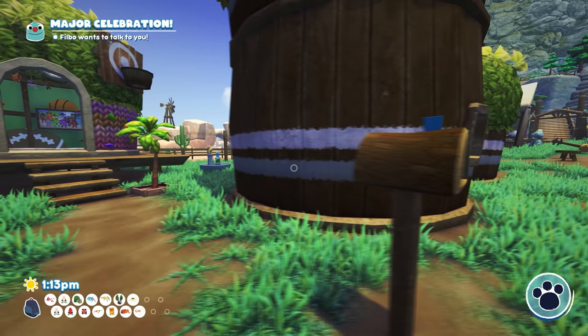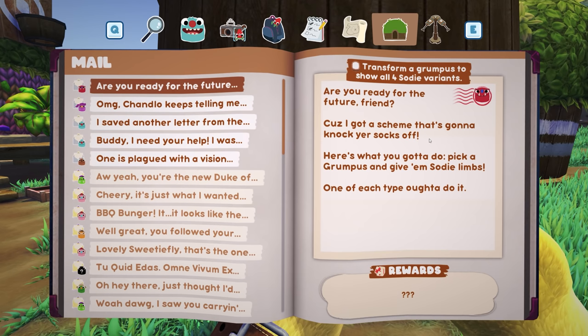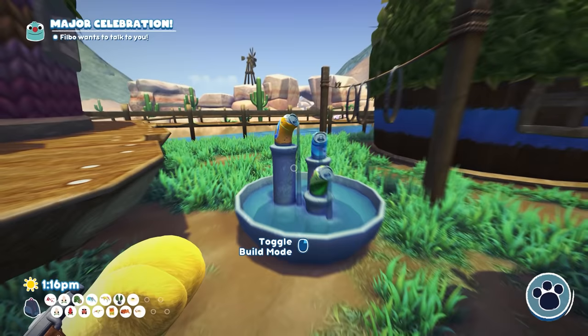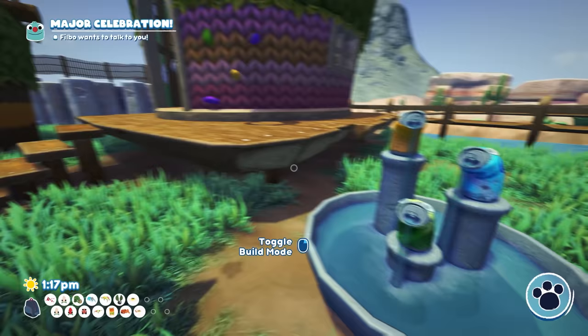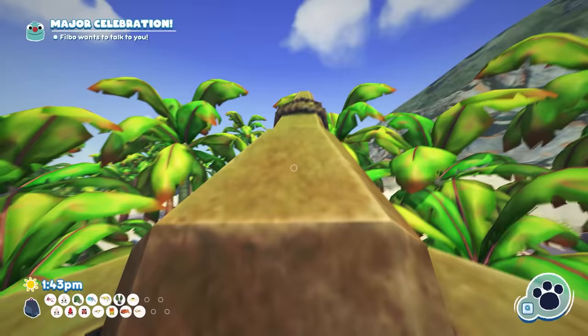Back to what we were doing - we have another mailbox mission. We could do more mailbox missions and eventually get the second story of our hut upgraded. But right now we need to get the four different types of Sodys: the Mount Soddy, the La Soddy, the Soddy D, and Dr. Soddy. Since we went to sleep, I want to go back to Boiling Bay and the Triplicate area to check again.